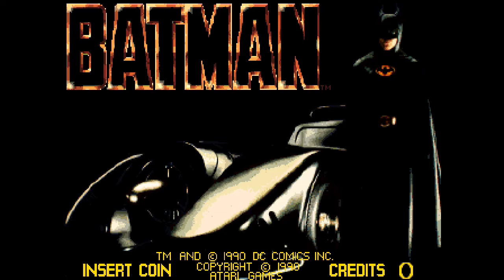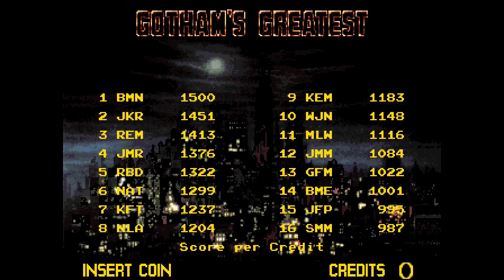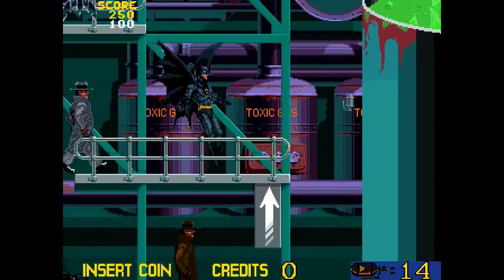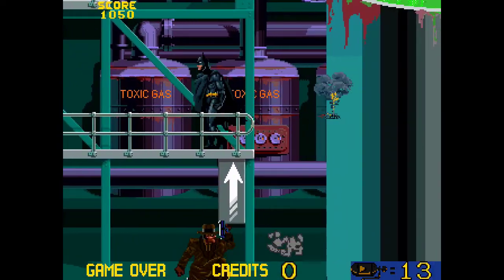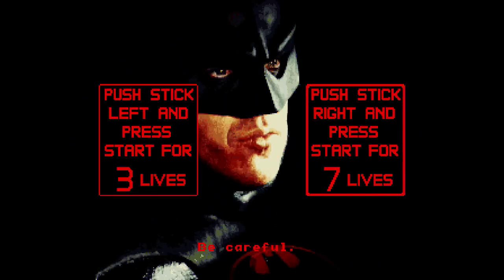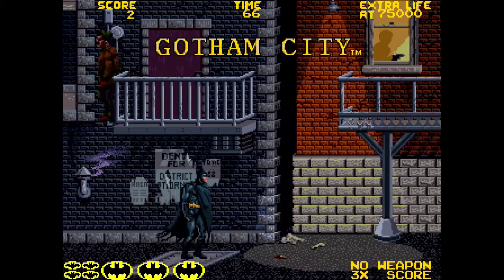I've never actually played this before. When we think of a Batman game based on the first Batman movie, it's usually the NES that comes to mind, maybe the Sega Genesis to some — there's also a Game Boy version. I'm referring to the Michael Keaton one, by the way. So anyway, here we go — Batman 1989. I wonder why anyone would choose to start with three lives. We've got a standard jump and attack button.